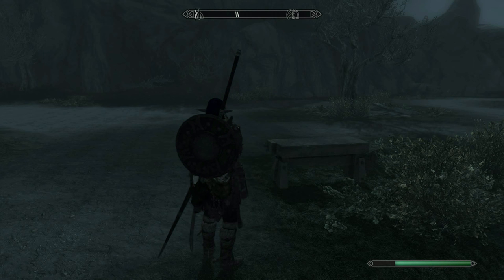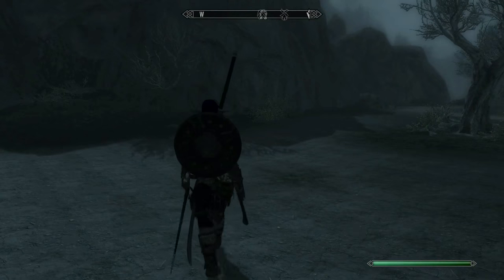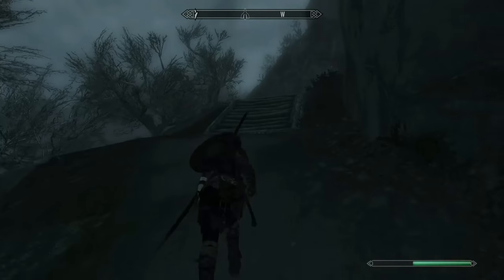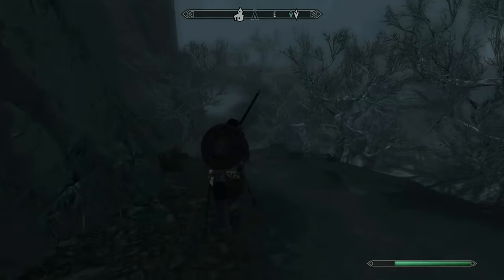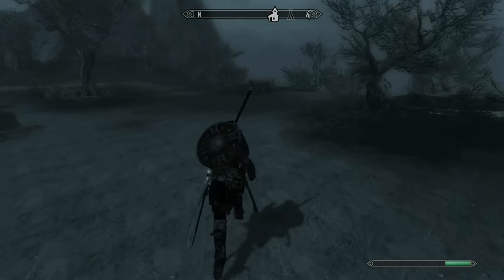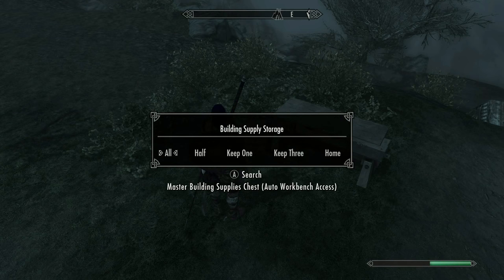Yes! And we got a workbench. This looks very promising — look at the space. And there seems to be more up here. A lot more. Oh wow, I'm gonna be excited building this thing. And pay no mind if I have console items, because I don't have a lot of stuff on this character. Master building supply chest, auto workbench access, building supply storage. All half keep, one keep, three home.